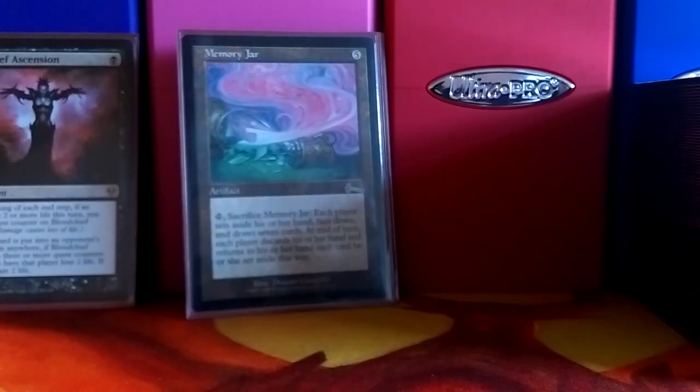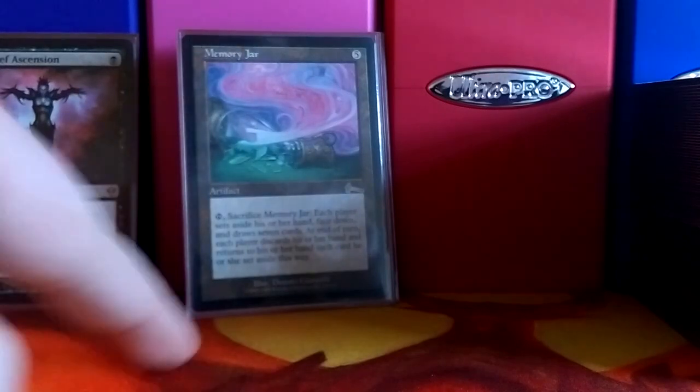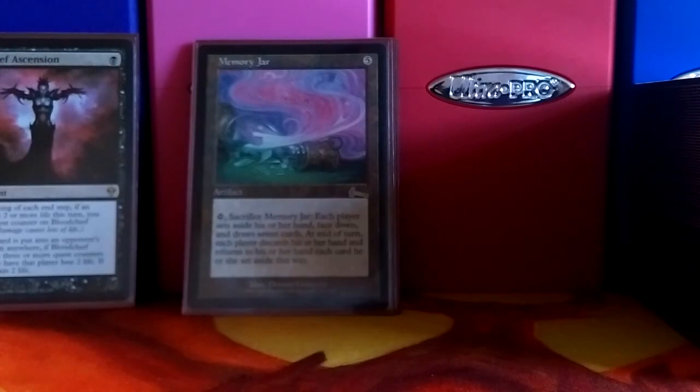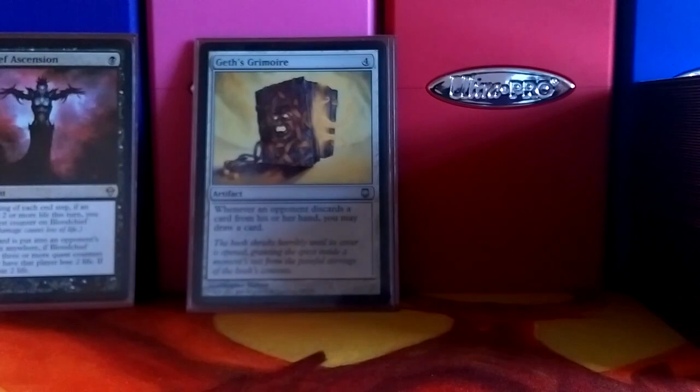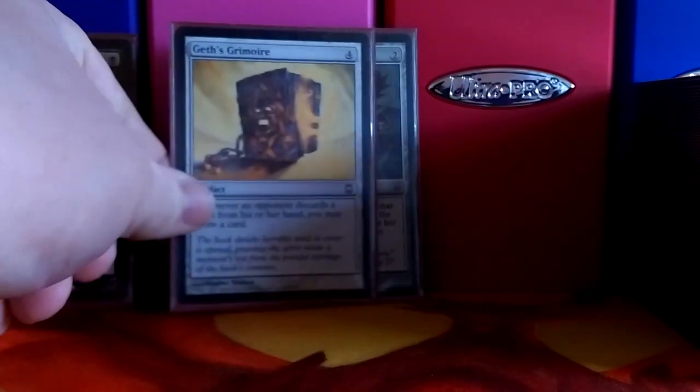Memory Jar — each player exiles their hand and draws seven cards. Then at the end of the turn, they discard those cards and return the exiled cards to their hand. This is another card that works well with Cyclonic Rift — you just rift them and then have them discard everything that they had on the field. Geth's Grimoire — whenever an opponent discards a card, you may draw a card. This helps mill you, but you don't have to draw every time. With all the discard in this deck, this one gets out of hand quickly — they need to take care of this or else you're going to end up drawing your whole deck.